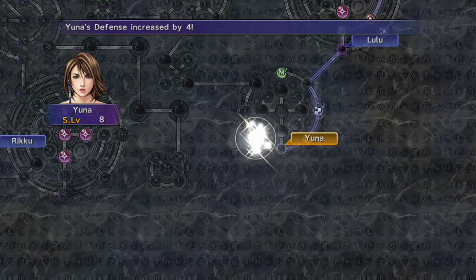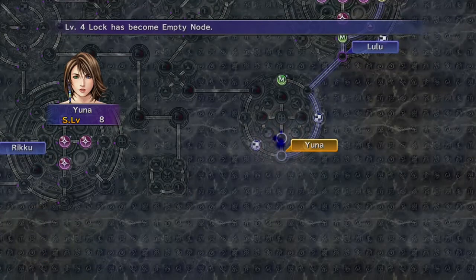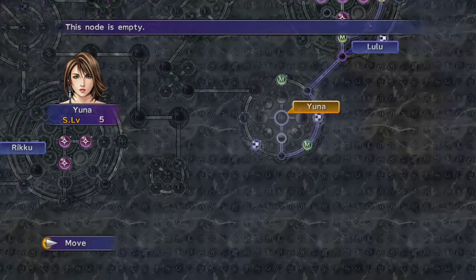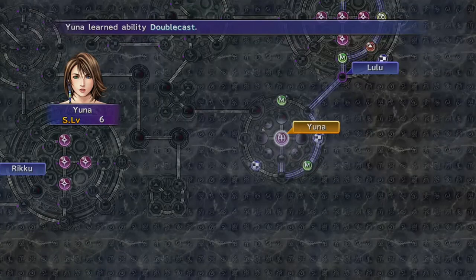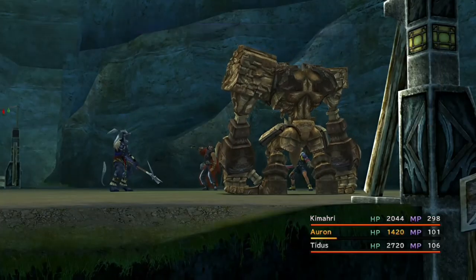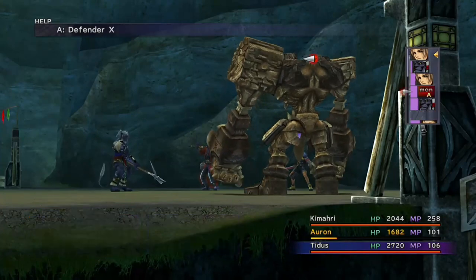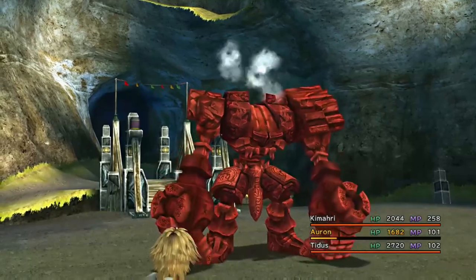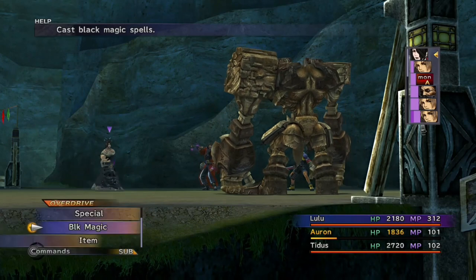Just a quick note about Yuna: at this point I'm going to stop using her sphere levels. She's already quite powerful and more than capable of dealing good damage. The reason I'm storing those up is that the lower an Aeon's stats are, the easier it is to raise them permanently using mana spheres, speed spheres, or similar. Keeping Yuna's stats lower makes it easier to raise Anima's stats when we get Anima, which will be useful for boosting magic in the stat maxing phase.